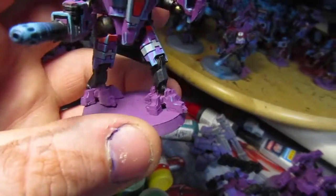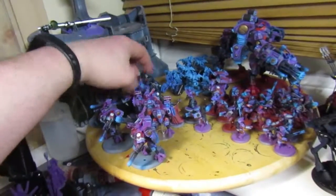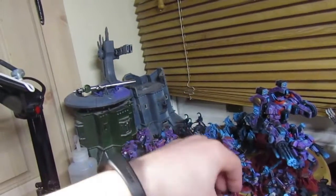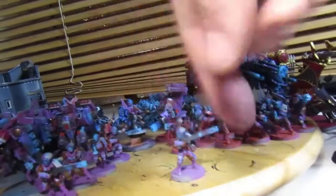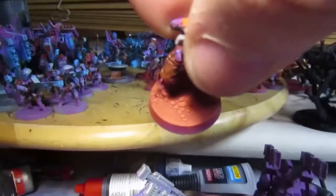So that's six crisis suits total — one commander, three bodyguards, two standard. I also painted a five-man fire warrior squad, done up the same as the breachers. I have to do the brown stuff around the base, and then on everything else I've done the crackle medium — if you watch my other video you'd have seen how some of the bases turned out.